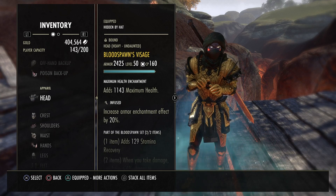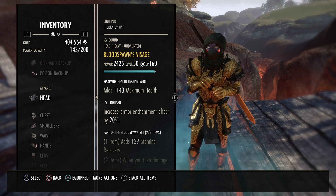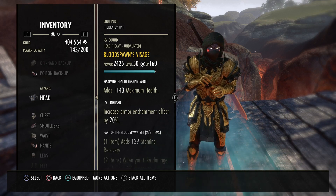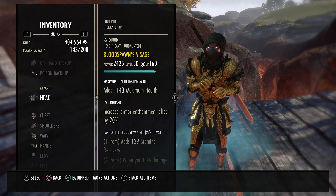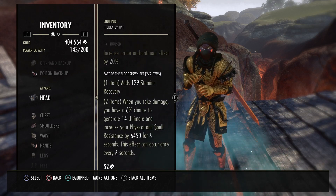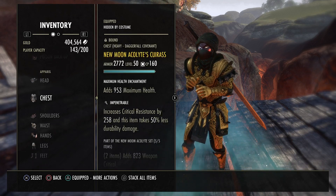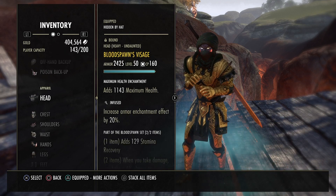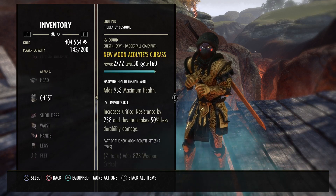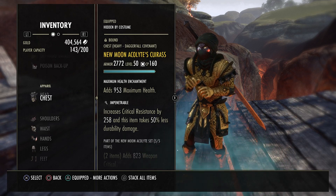As far as the gear is concerned, Bloodspawn — I know it's catching a bit of a nerf next patch, but I don't think it's going to be enough to make it unviable. I still think it's going to be really good for Stam DK, mainly because of the ultimate generation, the extra resistances, and the Stamina recovery is really nice too. For the body, I am using New Moon Aura. I'm running two heavy, five medium. I would run 5-1-1 but with this build it's not really viable — you just can't do it and still have five medium.